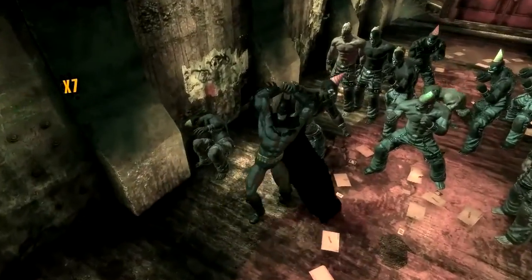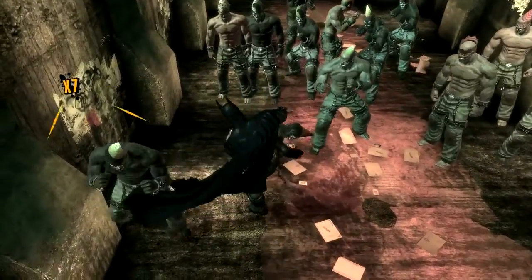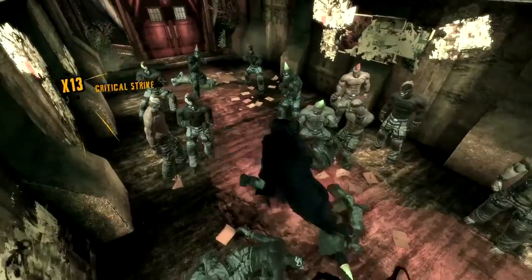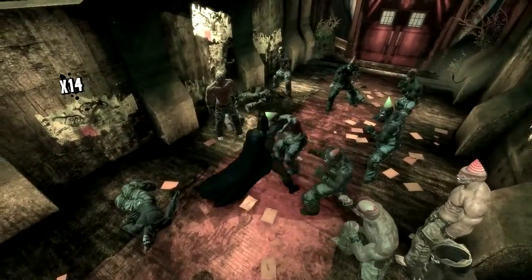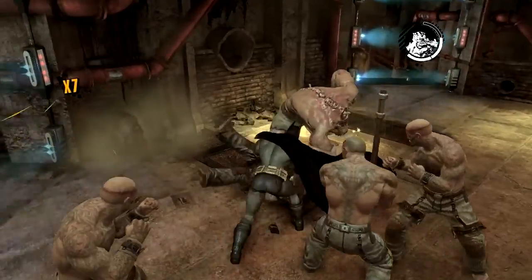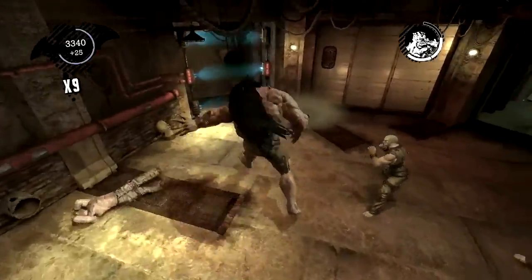The gameplay of Arkham Asylum is divided into combat, predator, and exploration. The combat system is different from most games as you can chain not only attacks but also counters and any useful tools Batman can use in combat. The attack and countering animation can change depending on the general direction of the next target, whether or not the thug is carrying a weapon, or using a special takedown move. Later on in the game you fight against looped-up thugs, which requires you to use the cape in combat to stun them and use them to attack other thugs.